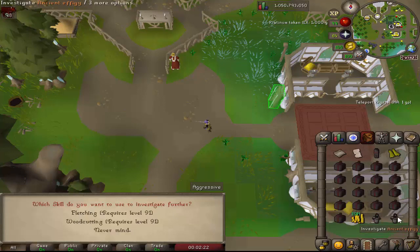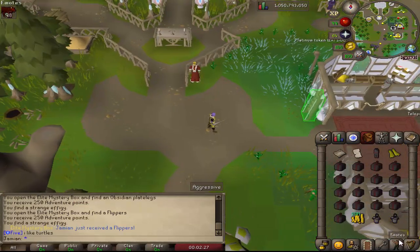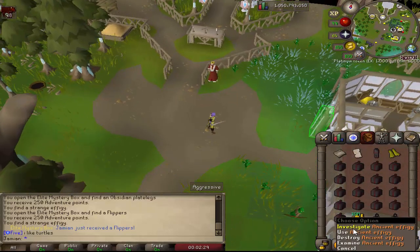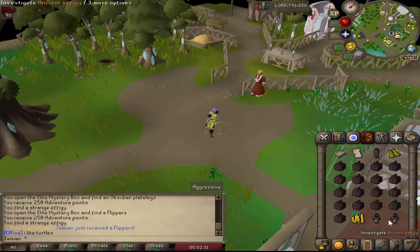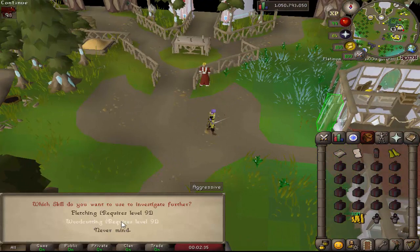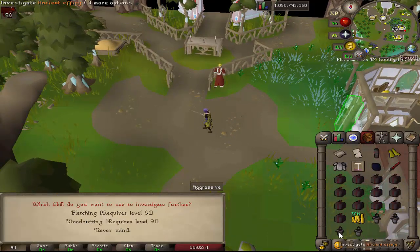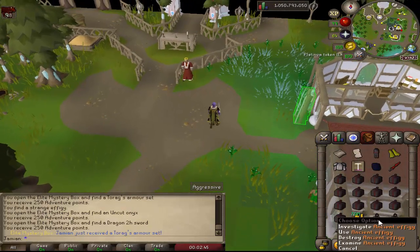So with an effigy, you get these normally from monster drops. The higher the monster's combat level, the more likely you are to get them. There are essentially two types that start off — it can either be the fletching, woodcutting... Of course they're the same, but let me see if I can get one of the other examples. There we go — invention or crafting. So there is some variety.